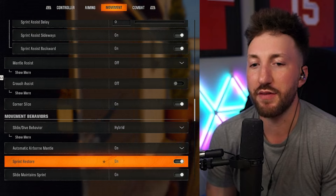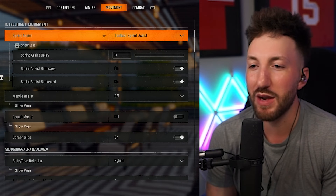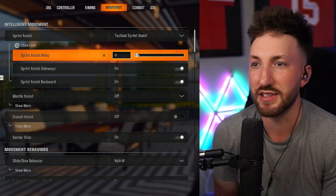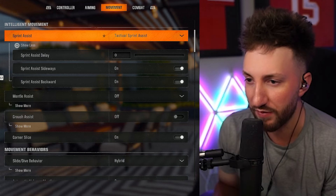Automatic airborne mantle on, sprint restore on slide, maintain sprint on — those are some Warzone settings. But the main ones you want are hybrid on, sprint assist delay at zero, and tactical sprint assist on. These are crucial and very important while trying to take full advantage of the new Omni Movement.